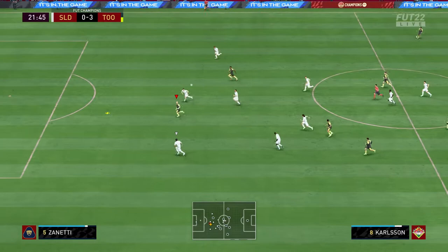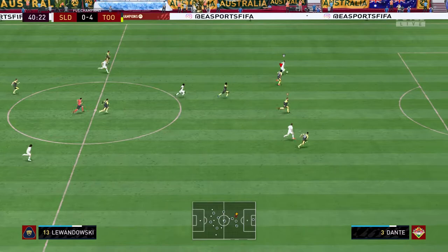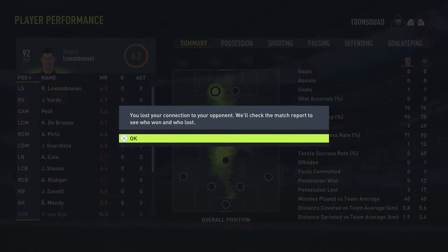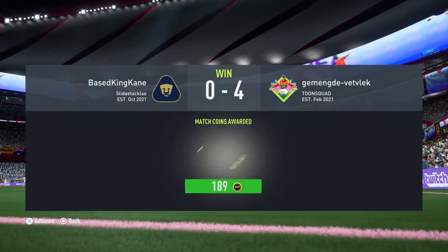Carlson with the steal, finds Zahavi, Zahavi to Carlson and he's not going to miss that - 4-0 up. My opponent gets a chance with Team of the Year Lewandowski, he misses it and thinks well, if I can't score against Lopez then I'm gone - he leaves the game. We win. Zahavi two goals and an assist, Carlson also two goals and an assist, very very good. We completely dominated this game.